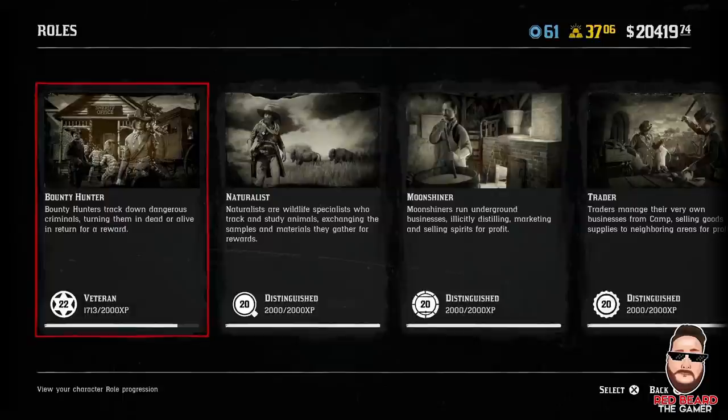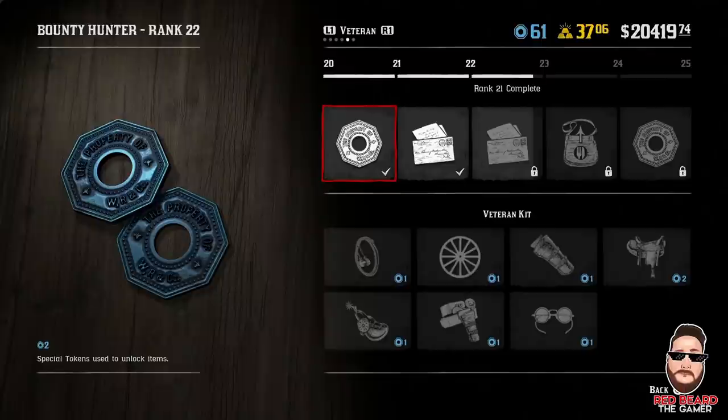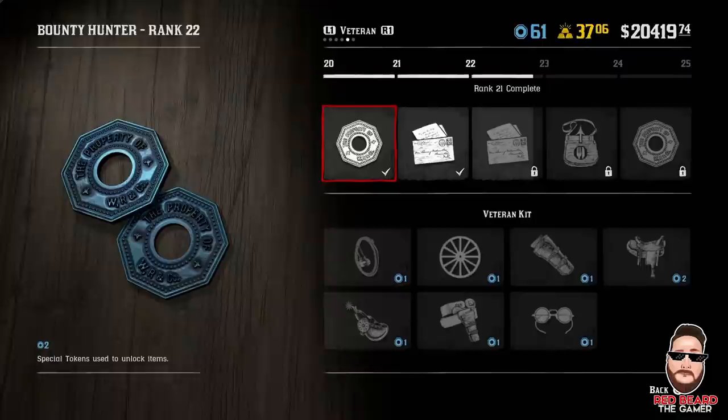To access the rank-up rewards, go ahead and go to your Progress menu. Once you're there, go over to your Roles. When you're in Roles, go ahead and go to Bounty Hunter. And here we go, guys — this is the rank up. You start at rank 20, of course, if you've already ranked your Bounty Hunter all the way up to 20. If you don't want to listen to me, just scrub through the video and look at your stuff yourself, but I'm going to show you what you get.